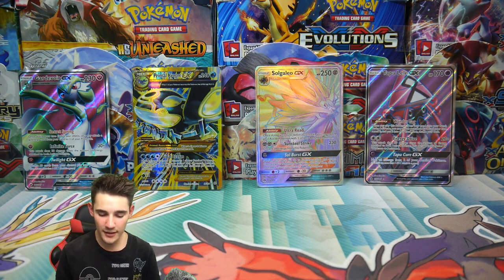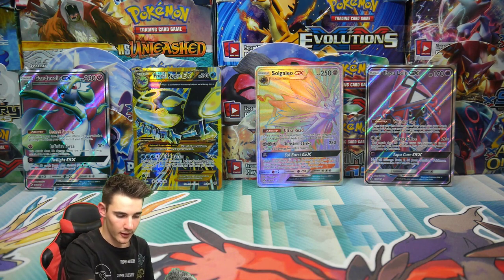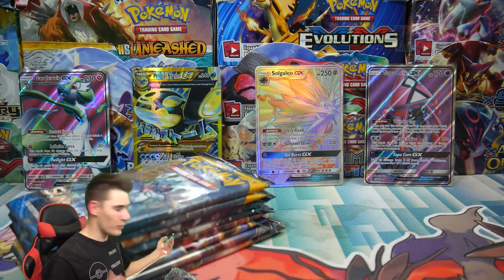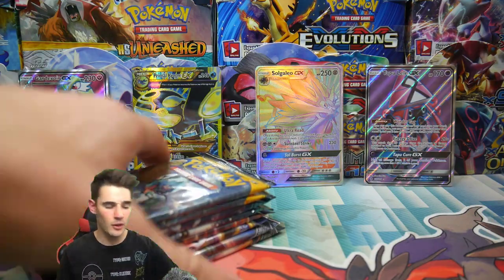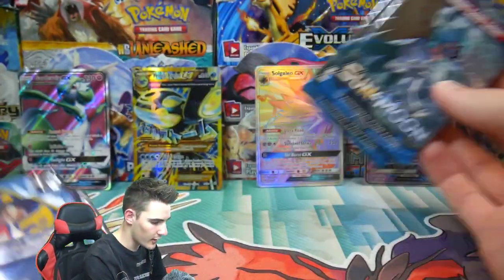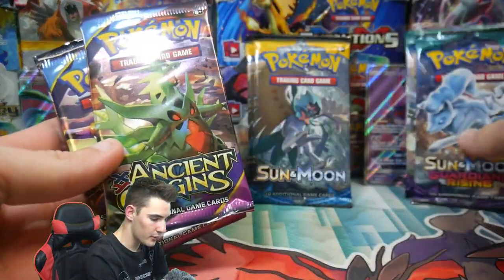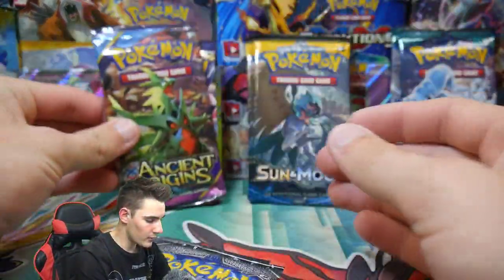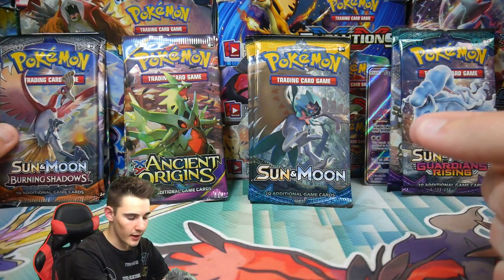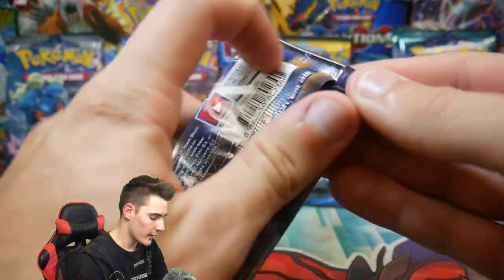Sorry about that, I just had to make some room on my phone because I'm using my phone and not my webcam to record facecam. It fills up quite fast and it had a 13 minute video on there from my last opening. Anyways, we have the eight packs. We have two Sun and Moon, two Guardians Rising, two Ancient Origins, and two Burning Shadows. We're just going to go left to right and let's start off with Burning Shadows and see what we can pull. Let's get into it.